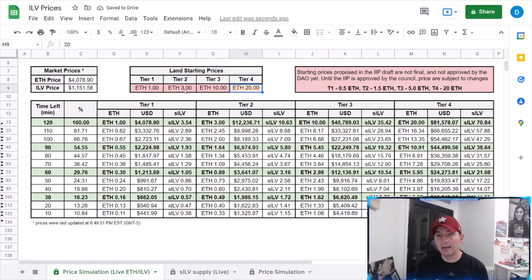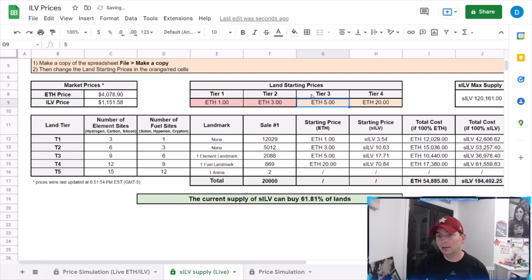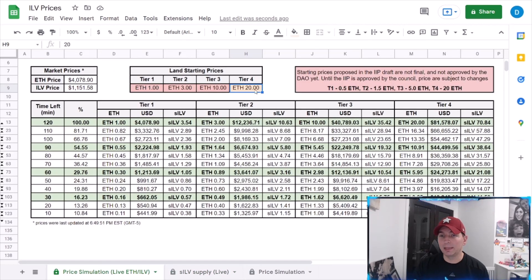The land sale could have 12,000 parcels that theoretically could go for higher. Simply doubling up the land: tier 2 goes to three, tier 3 at 10. Tier 4 is an interesting phenomenon — tier 1, 2, and 3 were felt to be significantly lower than expected, while tier 4 felt comfortable at 20 Ethereum. So keeping tier 4 at 20 ETH while doubling tiers 1-3 puts our sILV coverage at 71%. At 51.93%, with tier 1 at 1 ETH, tier 2 at 3, tier 3 at 10, and tier 4 at 20, Kieran was looking for roughly 50% — so even bumping tier 4 to 25 roughly hits that starting price target.